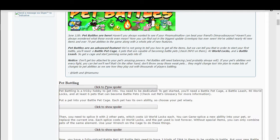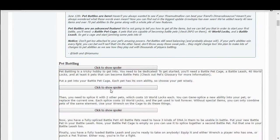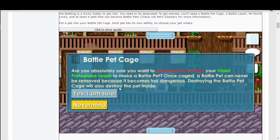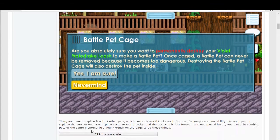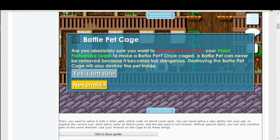Pet battling is a tricky hobby to get into — you need to be dedicated. To get started you'll need the basic stuff we already read. Put it into the cage, and you'll see: 'Are you absolutely sure you want to permanently destroy your violet proto drink leash to make a battle pet?' Once caged, a battle pet can never be removed because it becomes too dangerous.